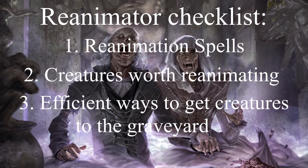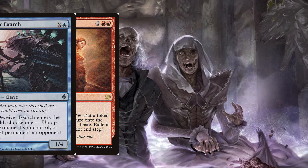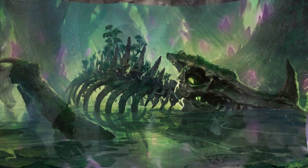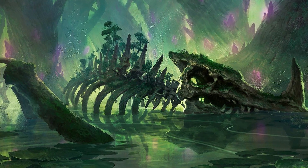I really like Reanimator in cube drafts because a lot of the pieces can go really late, so it's easy to backdoor into it late in a draft if your first plan isn't working out. In most cubes there are multiple redundant cards, so it's not a situation like Splinter Twin where one player gets the combo piece and another gets the enabler and neither can really make it work.